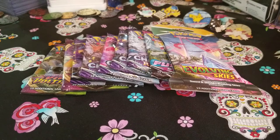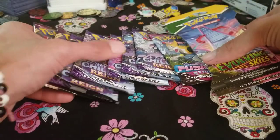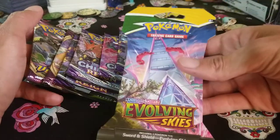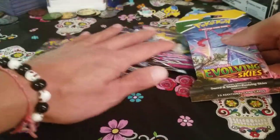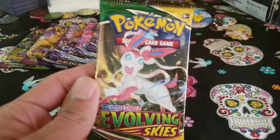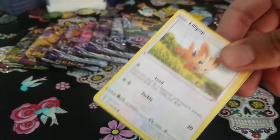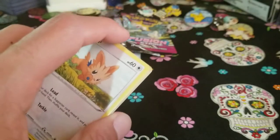Hey guys, welcome back. Today we have an assortment of packs. Some came from a Celebrations ETB, one from a mini folder, and one I bought recently. We have an Evolving Skies pack I actually got for free — Best Buy online had a deal a few weeks ago, like buy four get one free or buy five get one free. I bought some Darkness Ablaze and decided to grab a free Evolving Skies.